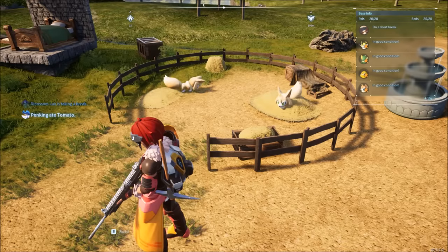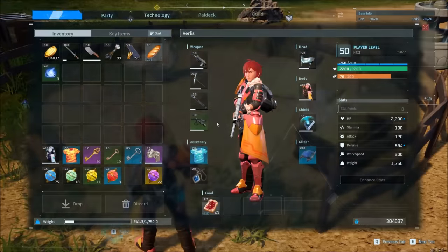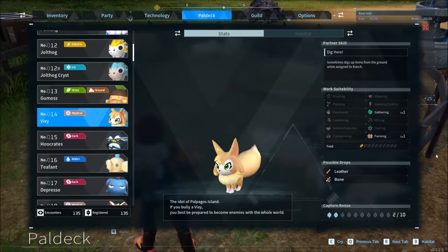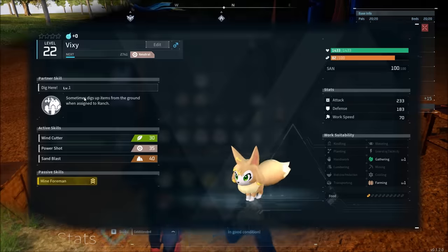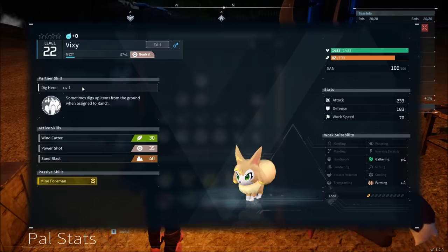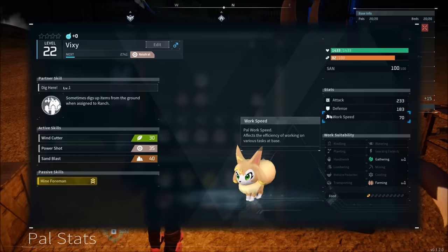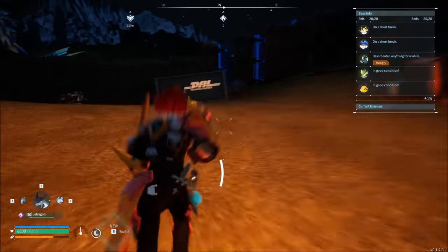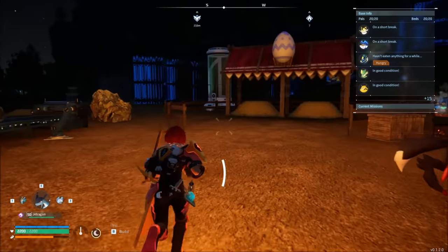It turns out Vixie is actually busted for the early game because it drops arrows and pal spheres. In the pal deck it says it sometimes digs up items, but if you have these assigned early on, you're not going to have to worry about arrows and pal spheres as much. Because this is a partner skill, you can condense the Vixie to upgrade the level of dig, so you find two spheres or two arrows at the same time. You can also upgrade the work speed with pal souls, so you can have one god Vixie fueling you through that early to mid game.